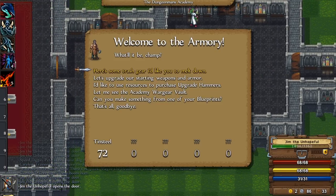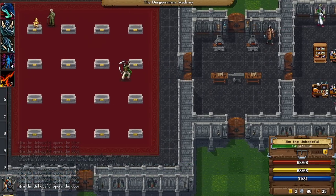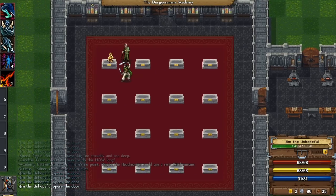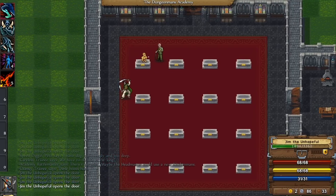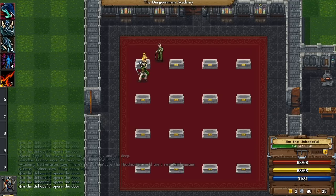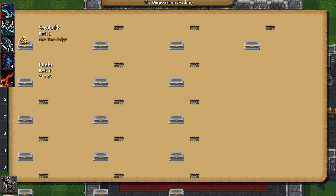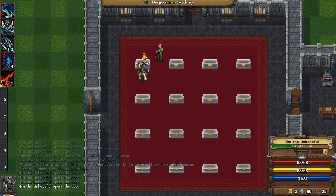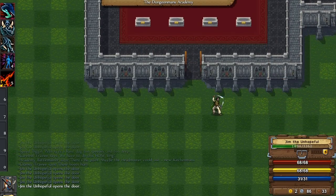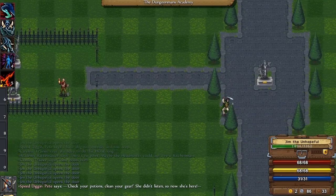Like there's a blacksmith here where you can upgrade your starting weapons. There's also a monster museum where you can develop monster knowledge — I'm not sure exactly what that does. I've got a lot of monster knowledge for these Scrobolts. I've got rank 3 of Scrobolts monster knowledge. I think it makes it easier to fight them, perhaps. But yeah, I'm still quite a noob at this game.